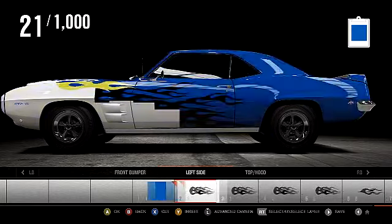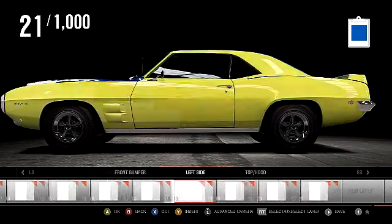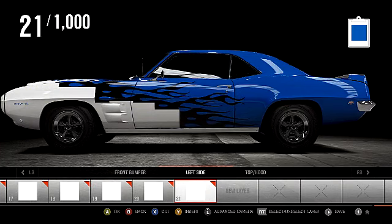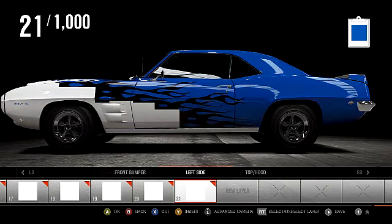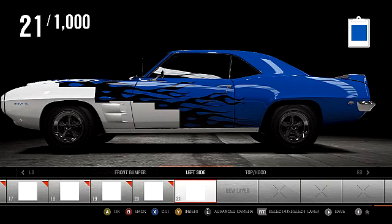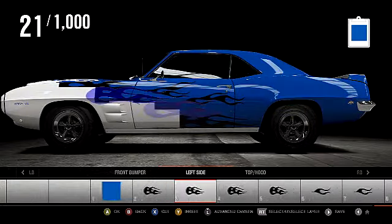People didn't know how I was highlighting layers. All it is is the right trigger — click it and it'll highlight one. Hit it again to unhighlight it. If you hold down the right trigger and hit up on the D-pad, it'll select the first 150 or 100 layers you have. If you hold the right trigger and hit down on the D-pad, it'll unhighlight all of them.